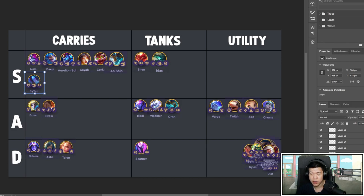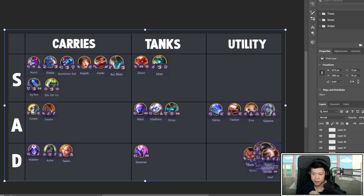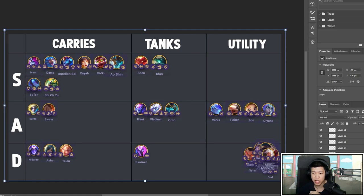Titan's can be good on Syfen so he can survive and scale up. Sho'Youjin — I feel like it's between S and A because he has the problem of being an up-in-your-face type of carry, just like Syfen. He can shred tanks because he has true damage on his second auto after he casts. Give him Titan's, BT, Titan's, and even Guinsoo's — he'll survive a long time. With a lot of Jade healing he can go infinite. He's definitely S.